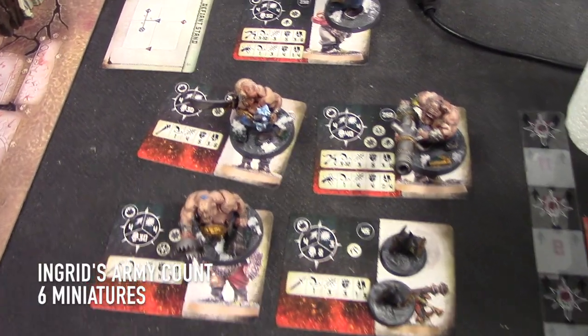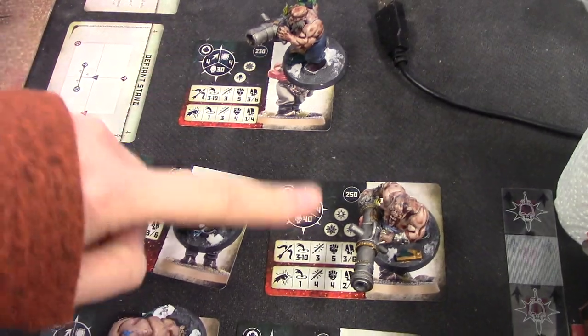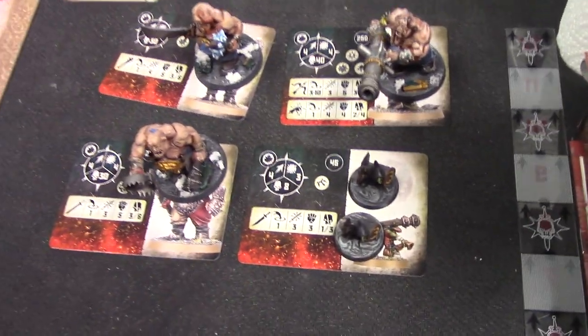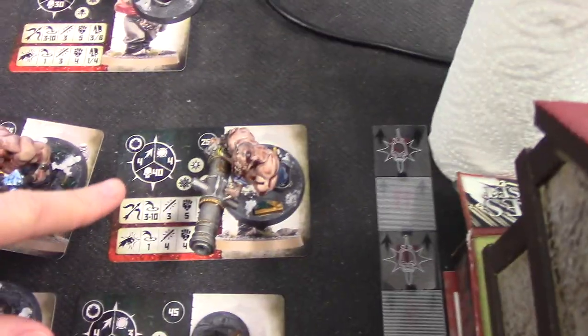And on my side over here, we've got the two Ogres, two Lead Vouchers and two Grots. My leader is this guy.